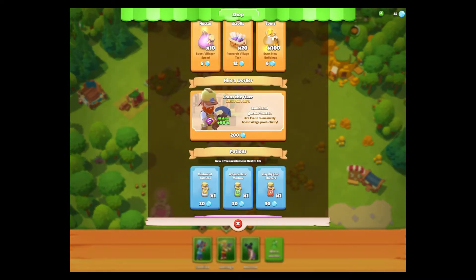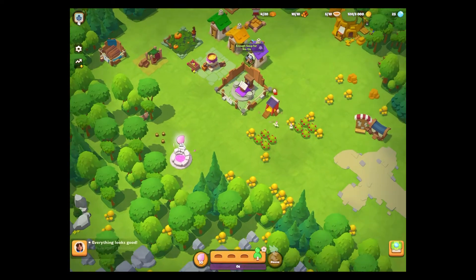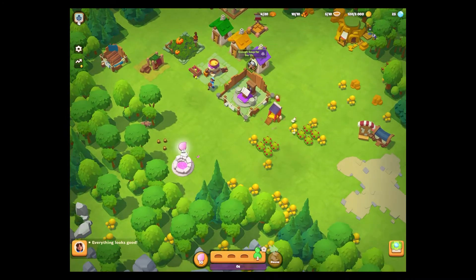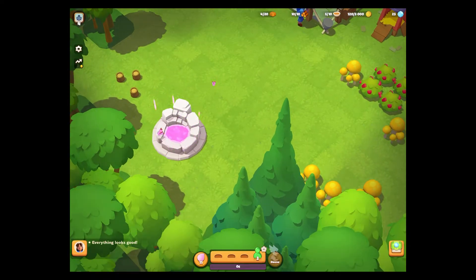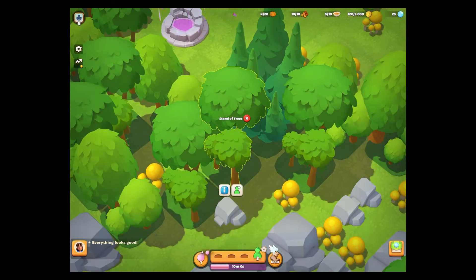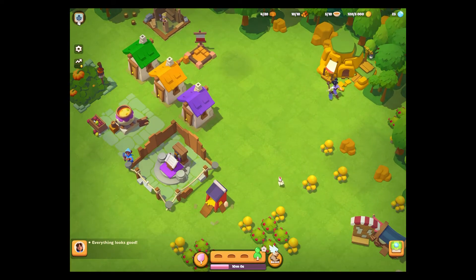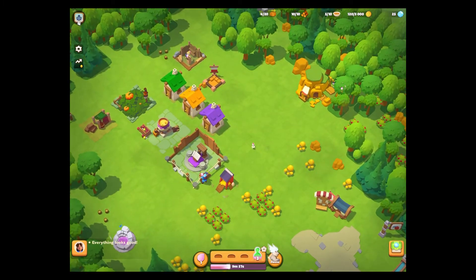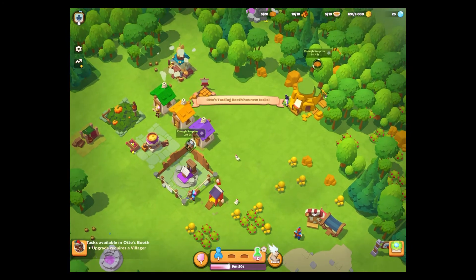The game is encouraging me to hire Franz the Fixer — he wouldn't have a house, he just turns up and does useful things. Nectar is the material that speeds things up — I've got 11 nectar. I press boost and now all the villagers are going around super fast, so it's a speed-up mechanic. After the boost, the figurine workshop is done.